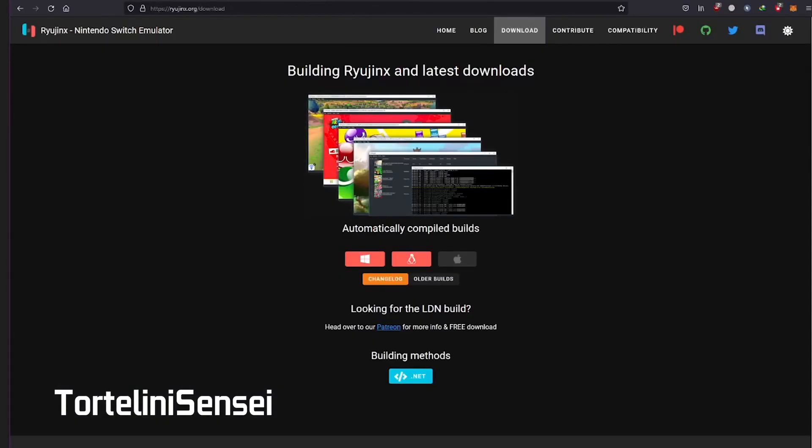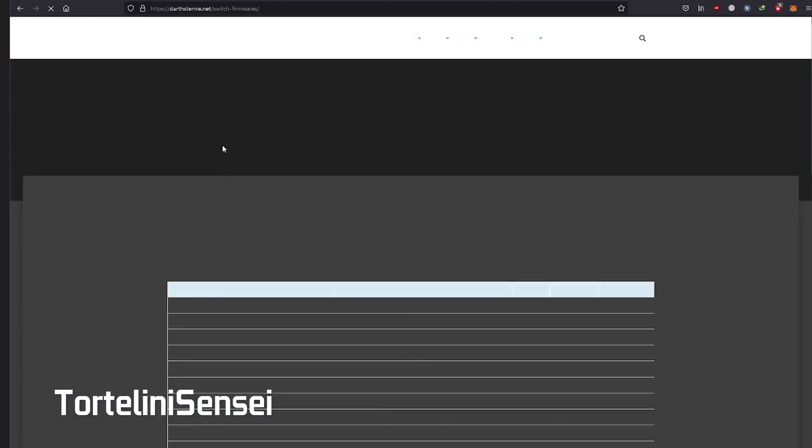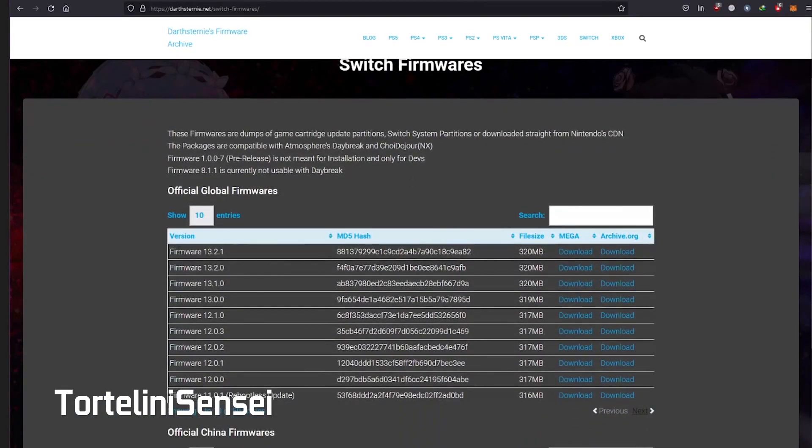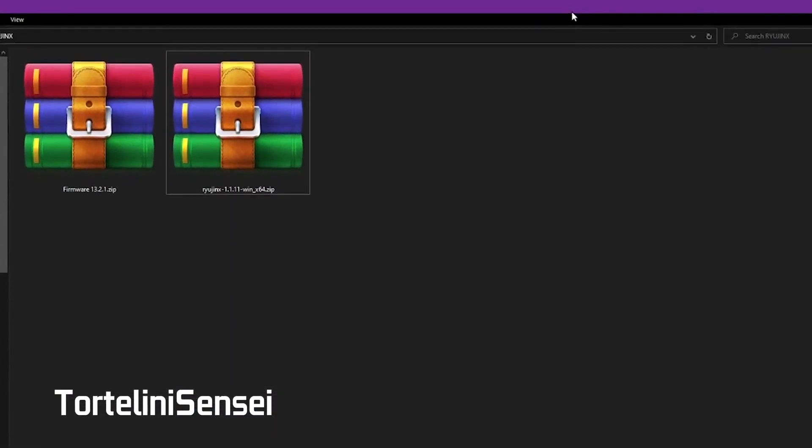After you download Ryujinx, you need to download the latest firmware. Just search on Google for 'Switch firmware', then open darthsternie.net. The latest firmware is version 13.2.1 — just download it using direct download.